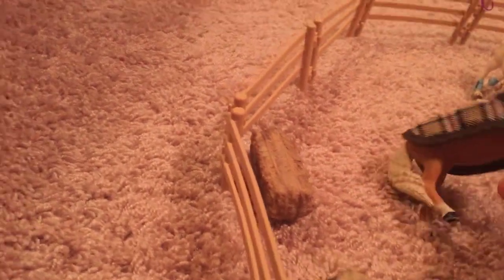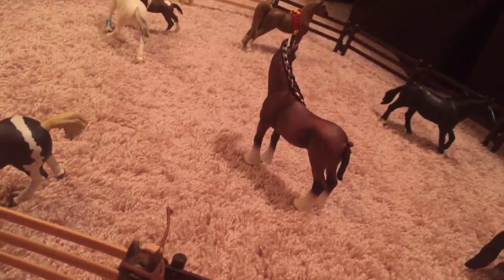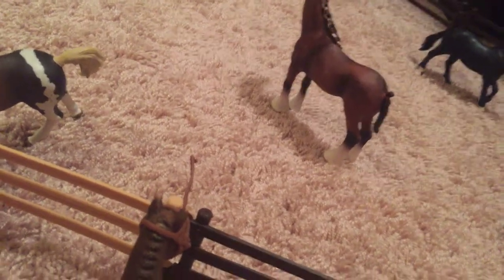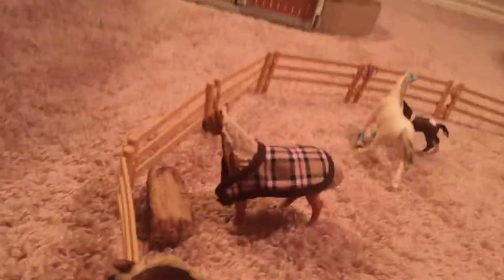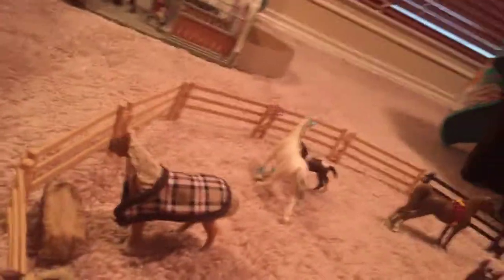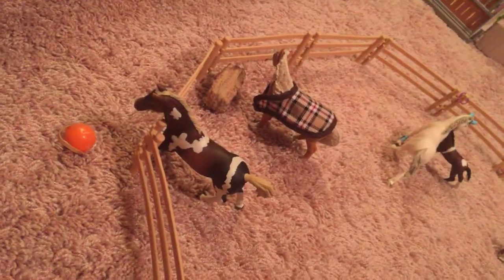This is our Haflinger — she got her tail and mane done today. Her name is Caramel Apple. She is Melanie's horse — Melanie has two horses. And this is Prince, the gorgeous Clydesdale. He pulls the carriage for the parades.